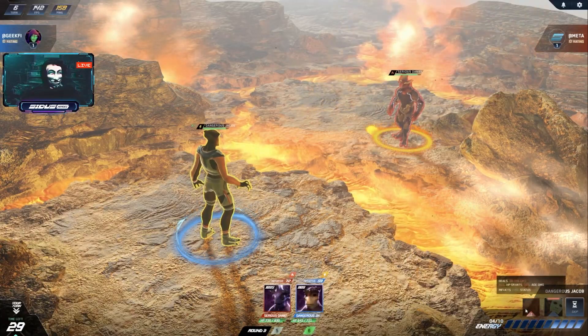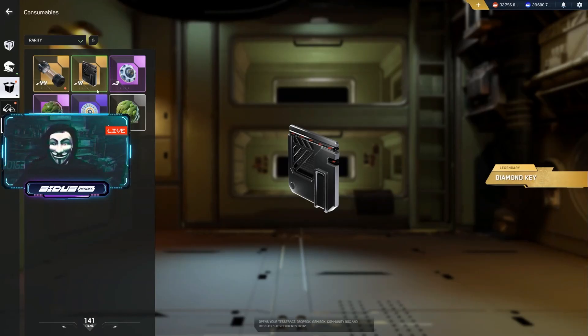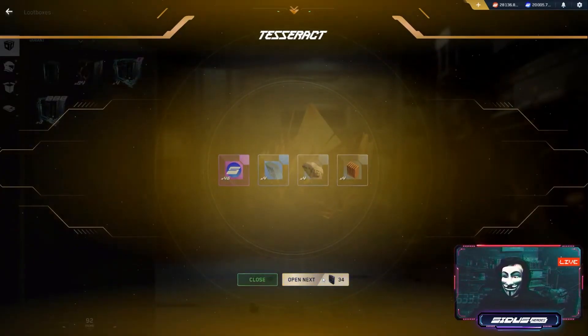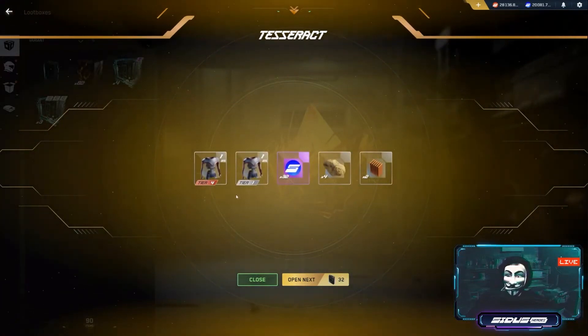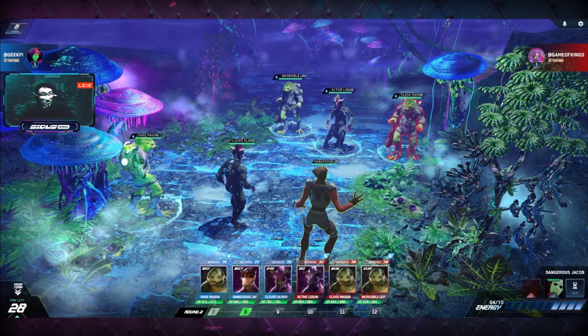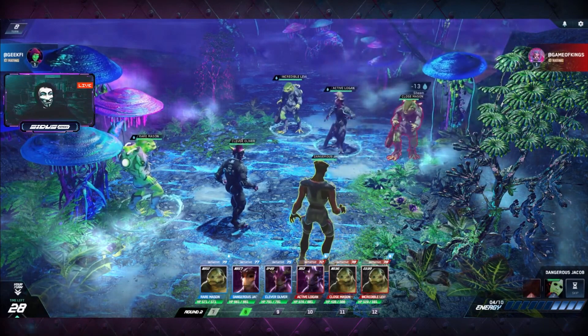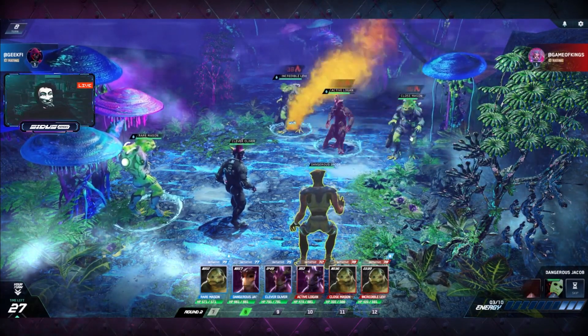Armor is definitely worth hunting for. Use diamond keys for a higher chance of obtaining it and aim for tier 6 as the most desirable option — GeekFi had around a 10% chance for armor per attempt. Armor is a big game changer that will fully show its potential once the new skill is implemented, so in the near future armor will have an even bigger impact on the meta.